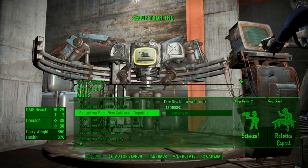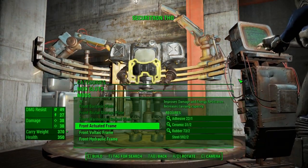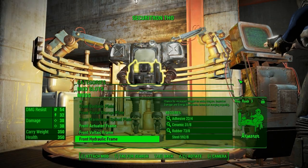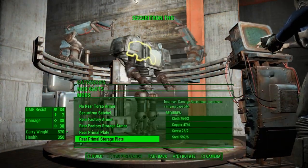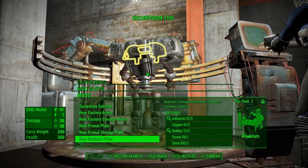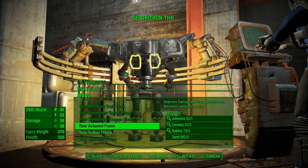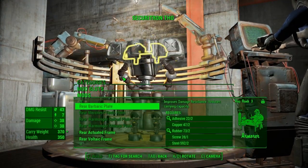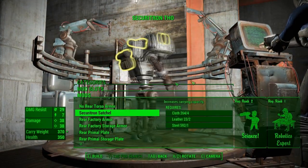Look at this - we can get all kinds of different faces! Oh whoa, I didn't expect these. Ignoring those though - look at this, we can get all these, it's pretty sweet. Rear armor - turn around. There's a backpack we can get. Most of these are like inside of them sadly - let's see if we can get one that's outside.